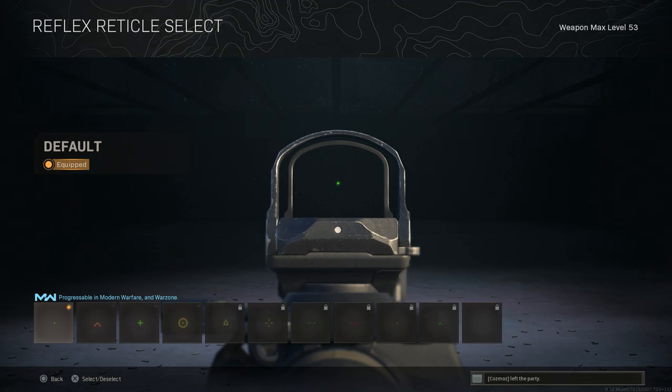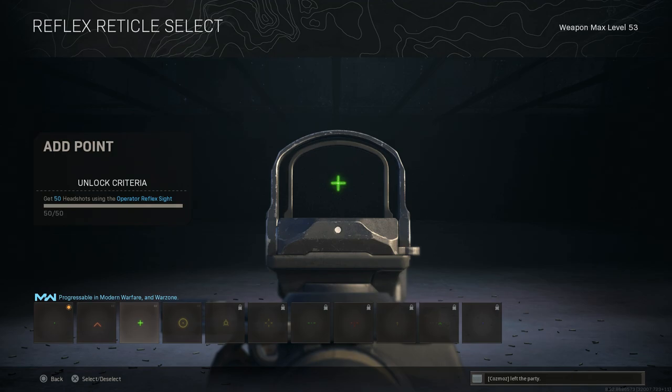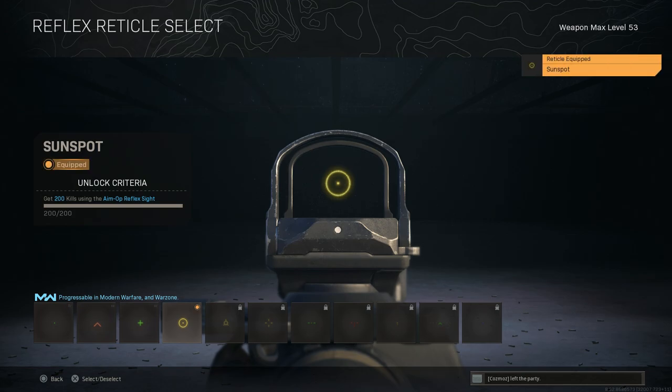For the reticle, the base is just a red dot in game, which a lot of people prefer. But for me, I prefer something that lets me see my target within a specific window — I've always liked circle-type reticles. The sunspot reticle works really well here: it gives a cleaner sight picture than even holographic optics, there's no blur around it, and it's easy to get shots on target. If your target is inside the big circle, you're going to get hits.